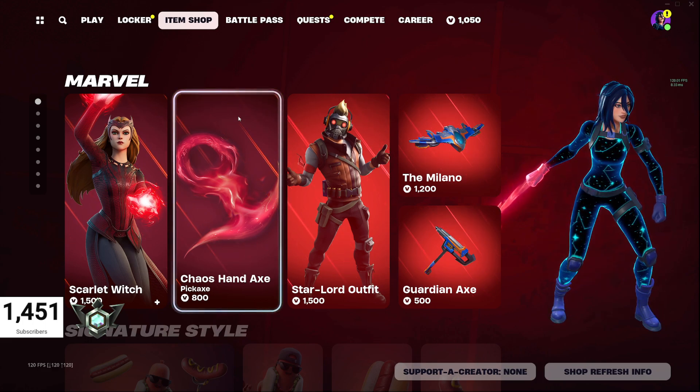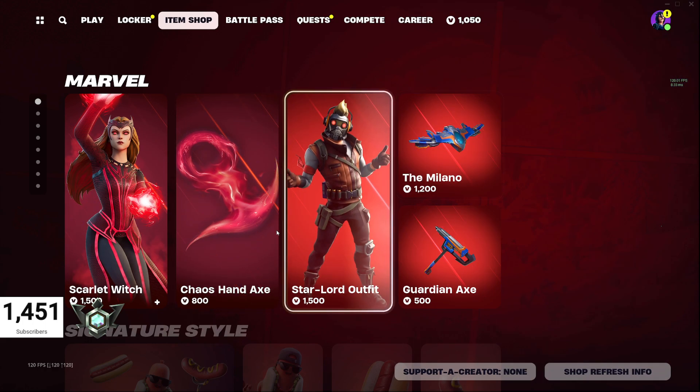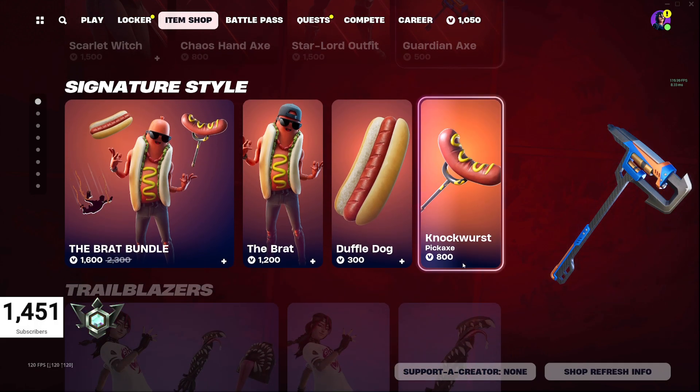Alright, so Scarlet Witch and Star-Lord are still in the item shop with the Chaos Hand Axe, the Milano, and the Guardian Axe Pickaxe.